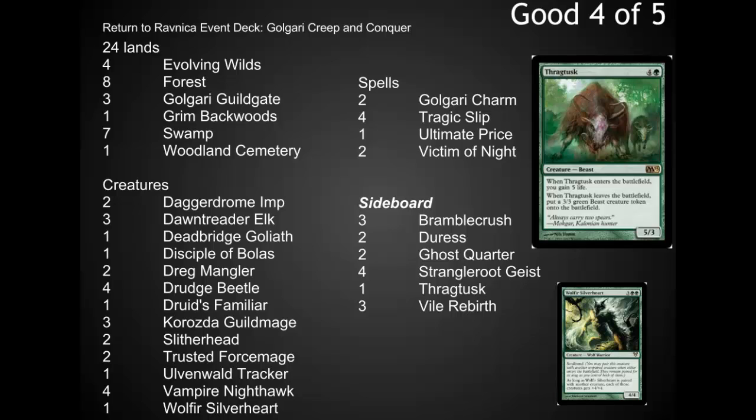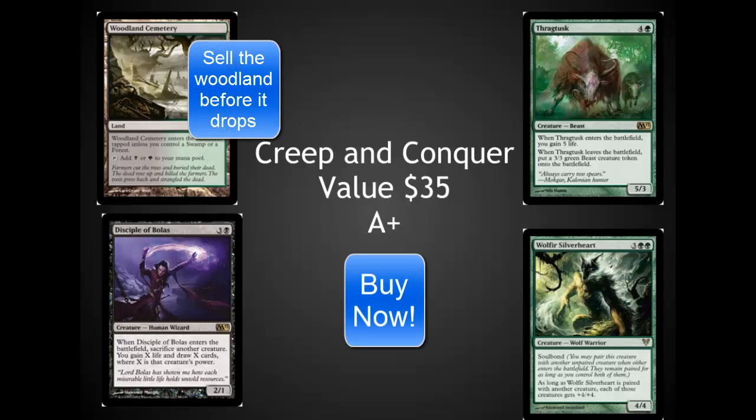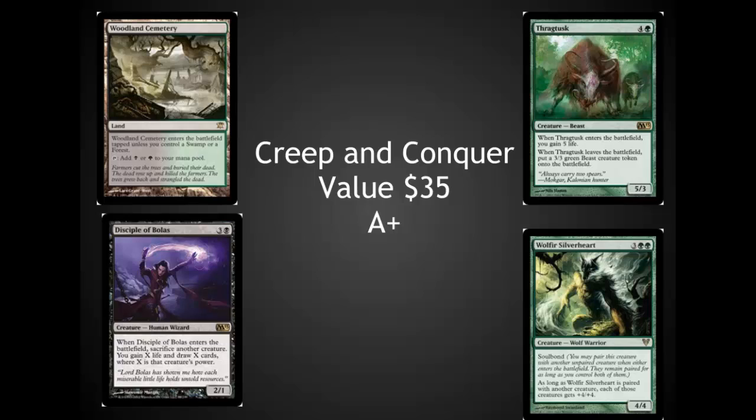There are some very interesting creatures in here. Let's look at the value of this particular deck. This deck is amazingly well-priced for the current environment. Woodland Cemetery is going for about $15 currently, and Thragtusk is sold out everywhere for between $15 and $20. Even Wolfir and Disciple are solid cards in and of themselves. So this $25 deck is easily worth $35 to $40 at this point, and I would recommend picking it up just from an investment perspective.